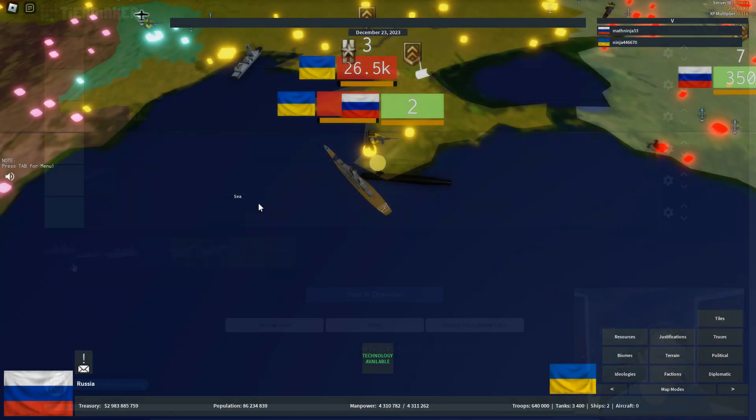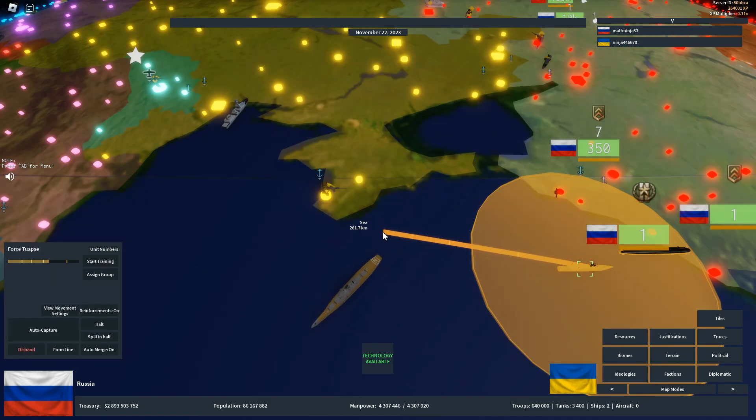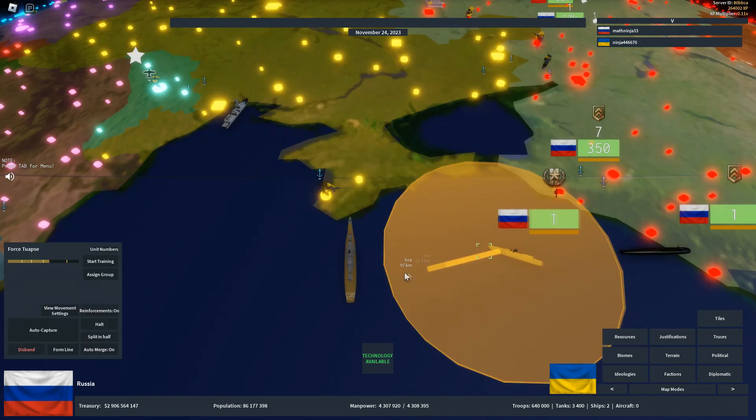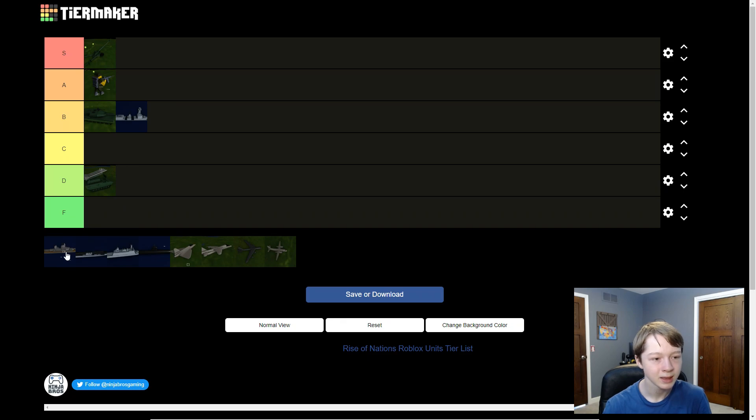Next we have battleships. This one is interesting because battleships have an easy counter — submarines — as well as artillery, which can take them out quite easily. But they're really good at taking out destroyers and deal a lot of damage. They don't have much range. I think this is probably a B tier unit, ranked higher than destroyers.